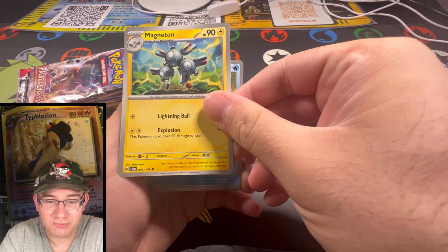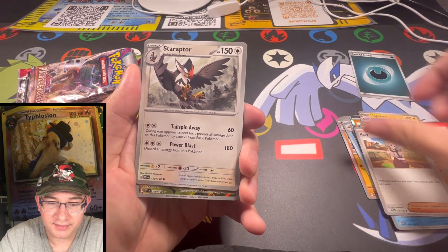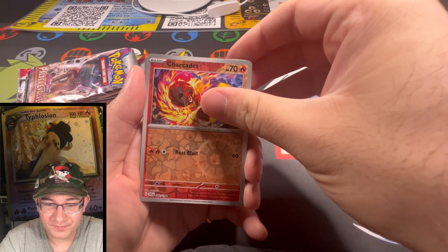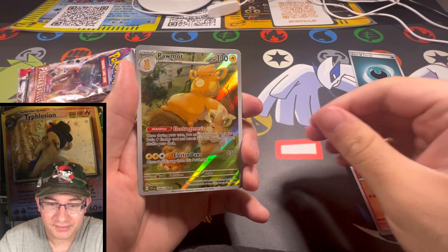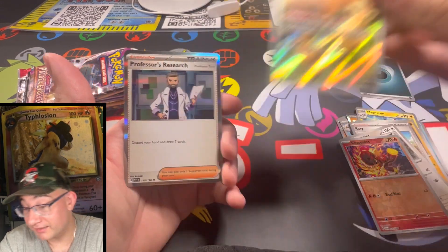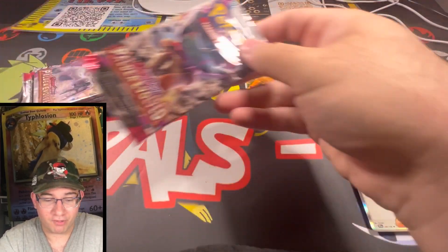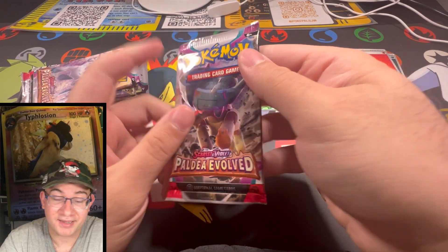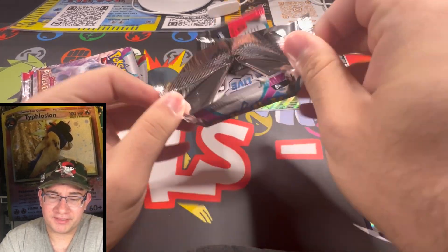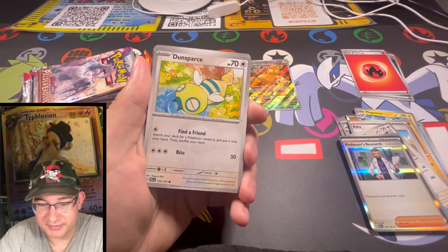Magneton! Shout out to my buddy Richard — one of his favorite Pokemon. Let's go ahead and jump through here. I see something back there — I see something. Oh, behind this maybe? Awesome. It's not worth a whole lot, but it does look cool. So we got our first hit there. Awesome — Pal Day Evolved. I'm actually excited to get back into this pack. It has a lot of hits in the packs and I dig that. Right, Dunsparce? We dig that.